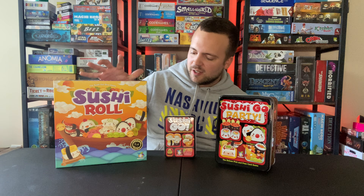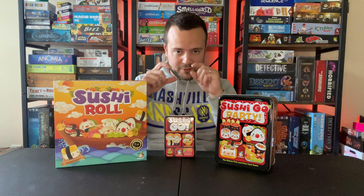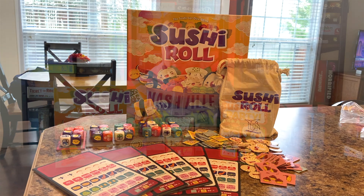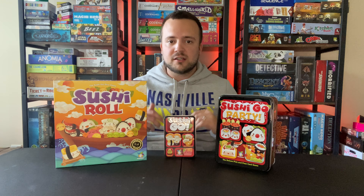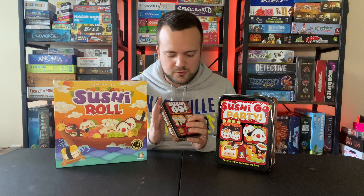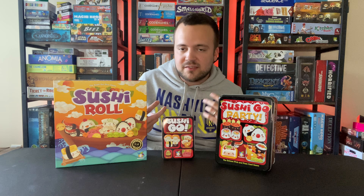Sushi Go Party was the second one that came out, and lastly they decided to make a dice version. If you read the rules, there's a little snippet where the game actually tries to tell you why it exists. It says Sushi Go is popular, dice rolling is popular — let's make a version of Sushi Go that combines those two. That's exactly what they did. They took all of the pieces of sushi, all of the extra little things like wasabi, and added them to Sushi Roll — but in Sushi Roll, they're all on dice.